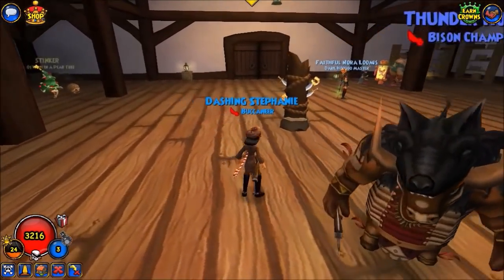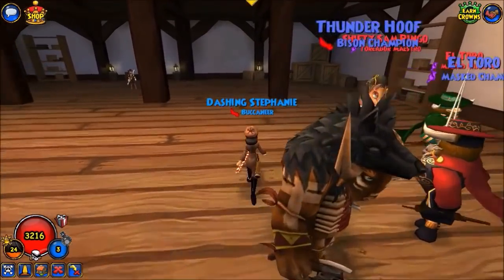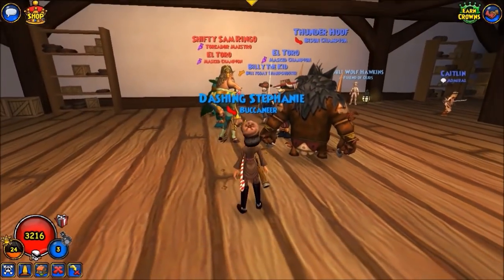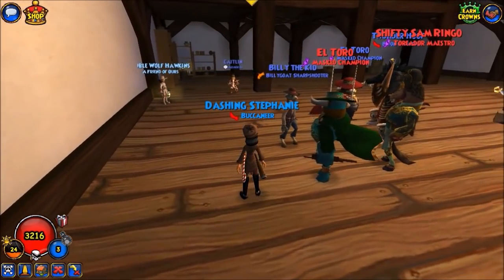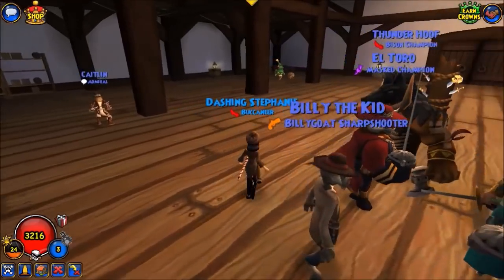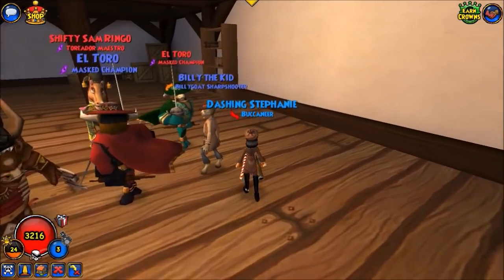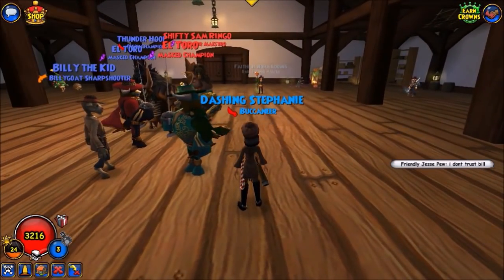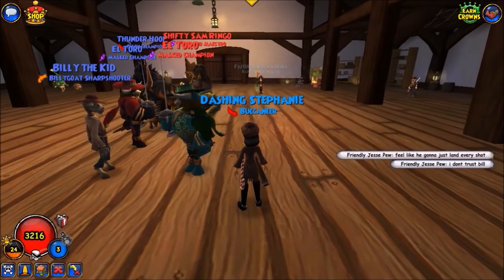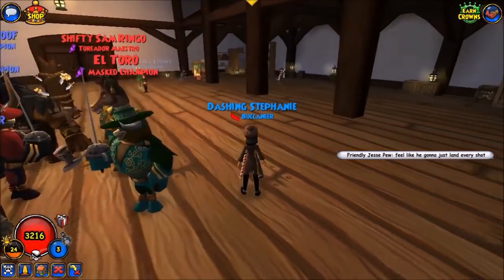I actually think they would have had a better shot at just taking out Thunder Hoof, because they are agility-based and Thunder Hoof is strength-based. Musketeers are also agility-based, and with this positioning it's difficult to make sure all the chains go on Billy. But I see the logic behind going for Billy as well, because Billy is ranged and can be positioned behind Caitlyn's pirate.